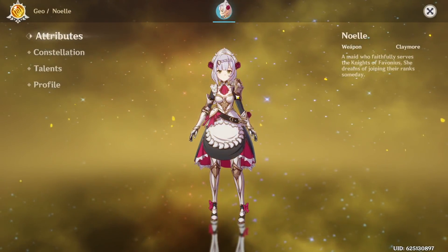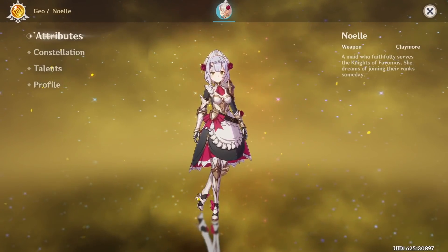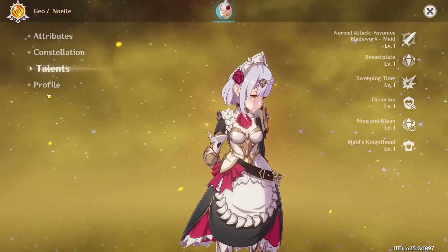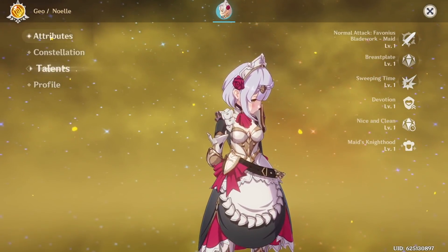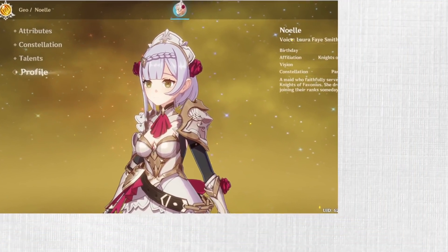Noelle's backstory is really cute. She's basically a maid for knights, but she really wants to be a knight herself, and I think that's a really cute backstory. I also really love her design — I like her white hair and she's so cute and shy. I'm really intimidated by all the ruffles on her design, but I'm looking forward to tackling them.